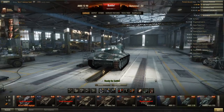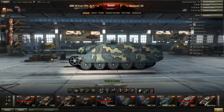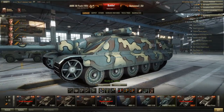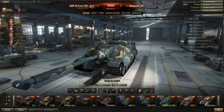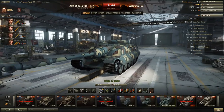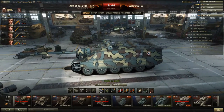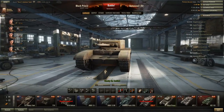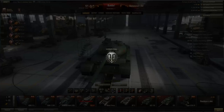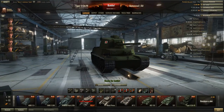Here are the French tanks - the AMX 13-90, the 12t, and the Foch. I must say that in some cases the colors are a bit too rich, and on the Foch I think they're a bit too light - but that's a minor thing they'll probably change. And the Black Prince - oh my! Look at the Japanese tank too - the greens are so much more realistic. I could go on like this forever, I really really like this patch.